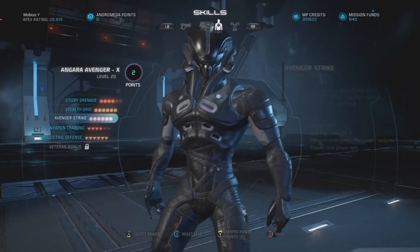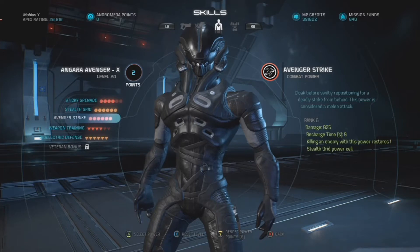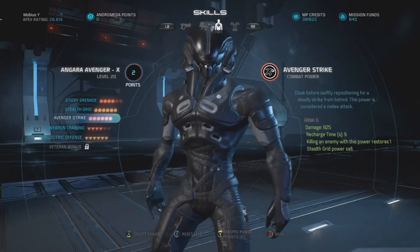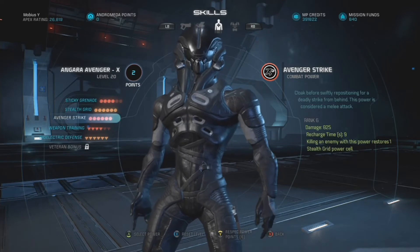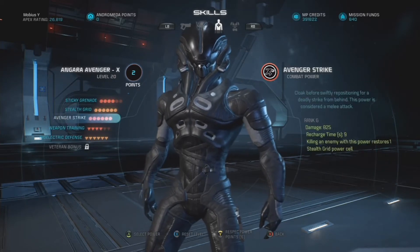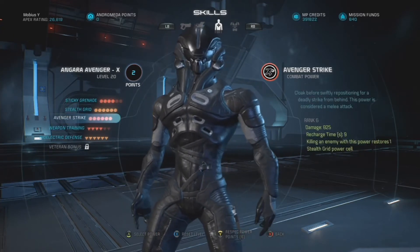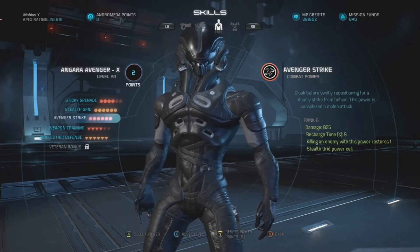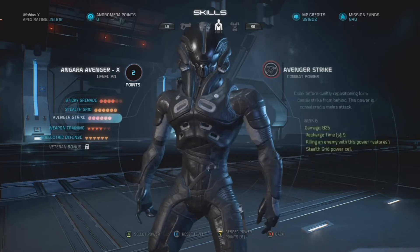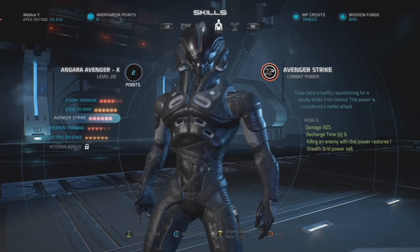Now this particular build on the Angara Avenger — I'm not going to lie — I don't really like it. I built this with a heavy focus on the use of Avenger Strike. The Angara Avenger is the only character in the game with this power, and you have to play this character quite a lot in order to farm Avenger Strike points to complete the Combat Mastery challenge. This is the only character you can play in order to complete that challenge, and even after ranking this character up to level 20, I still have to get several thousand points with this power. So this build is entirely focused on increasing the efficiency of Avenger Strike by basically increasing the damage it can deal.